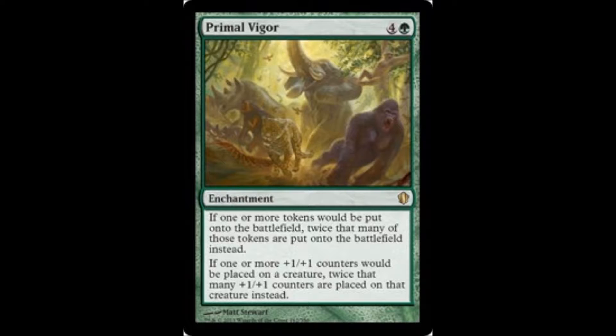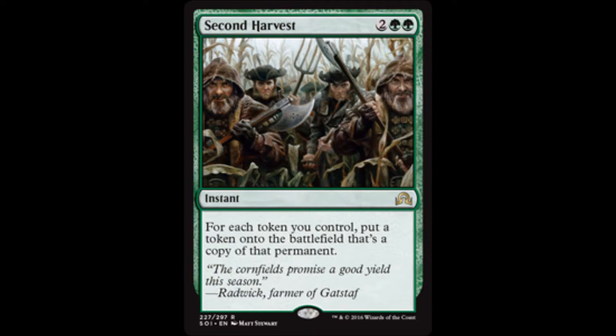And then we have Primal Vigor. This one is kind of more of a group hugger because the opponent can use it too, but meh. Second Harvest — when you get a lot of tokens, let's have twice as many. You never get sick of tokens.